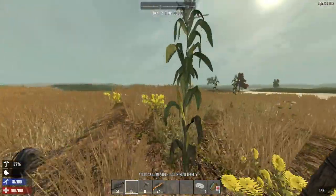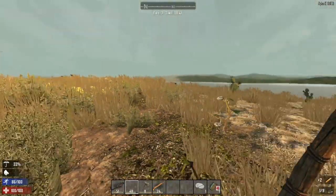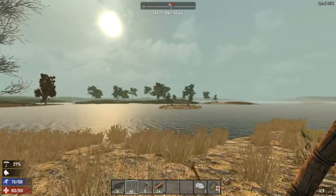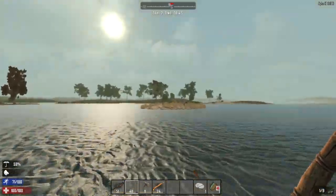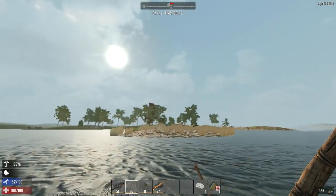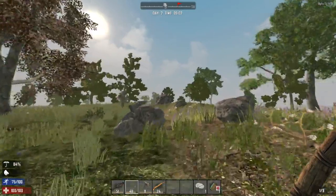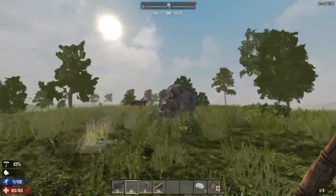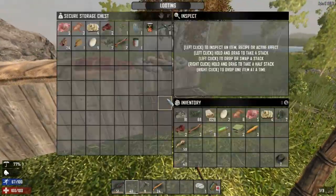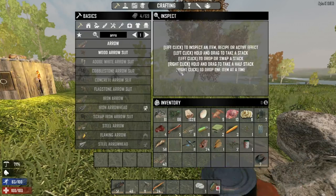We're almost at our original spawn point. I'll pick up the corn - you need that for growing crops. This is so fun, and I haven't looted this area so I'll leave it marked and come back later. Hello zombie - I'm going to run past you. They're spawning here now. Here's our original starting location.